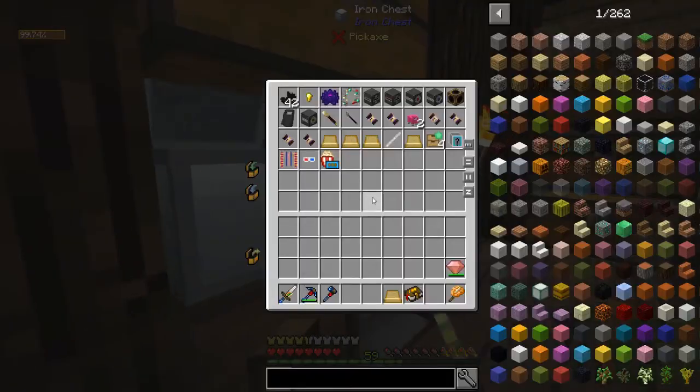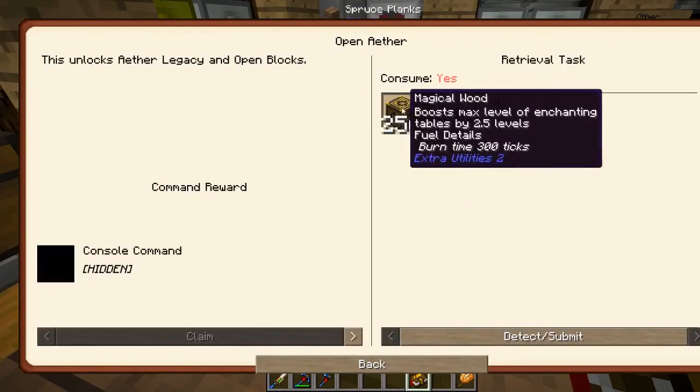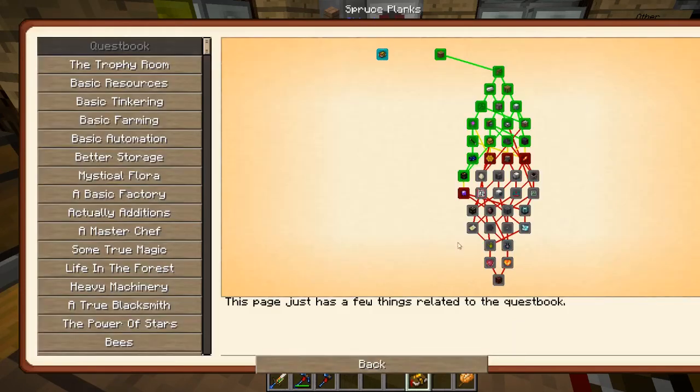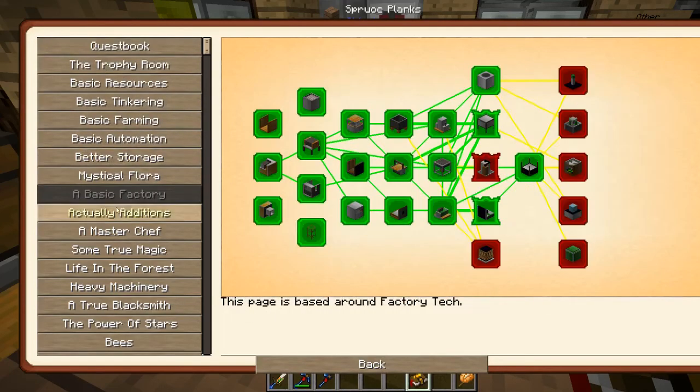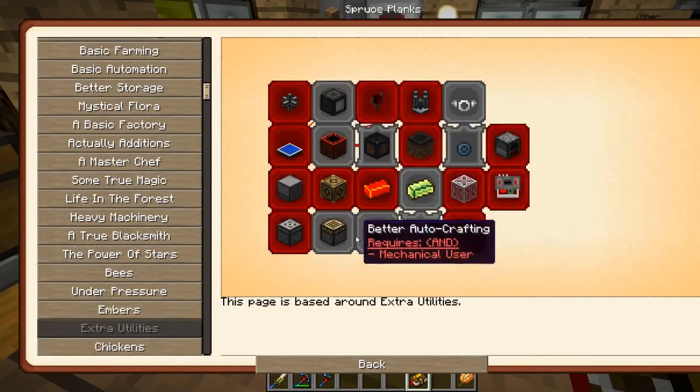So in this episode we're going to be going through Extra Utilities. Oh jeez, that's a lot of magical wood. That unlocks Open Aether, which I also want to do soon, because Open Blocks is amazing. But where is it? Extra Utilities. Here we go. Oh, that's a lot of stuff.